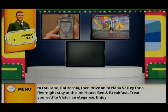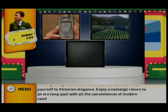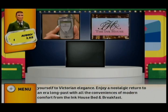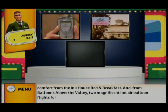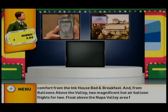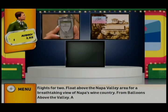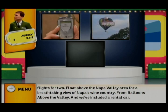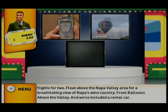You and a guest will fly round trip coach from Los Angeles to Oakland, California, then drive on to Napa Valley for a five-night stay at the Ink House Bed and Breakfast. From Balloons Above the Valley, two magnificent hot air balloon flights for two — float above the Napa Valley area for a breathtaking view of Napa's wine country. A rental car is included.